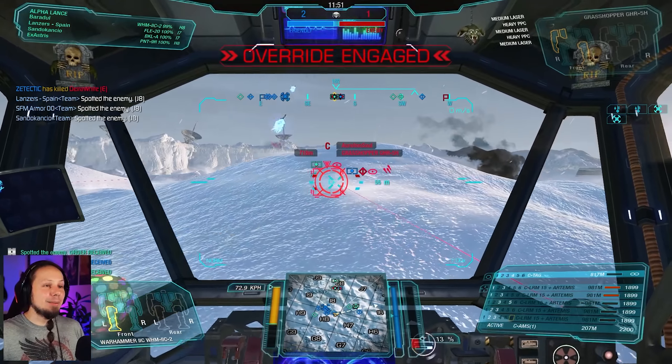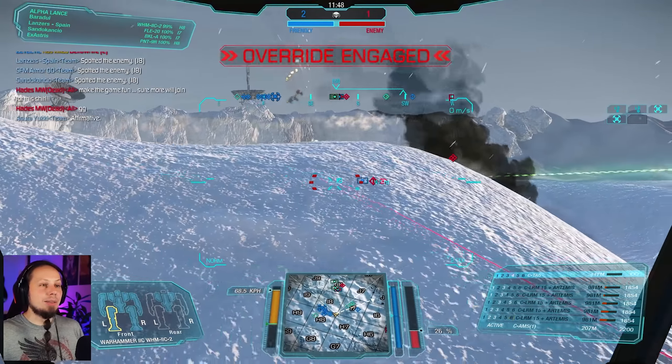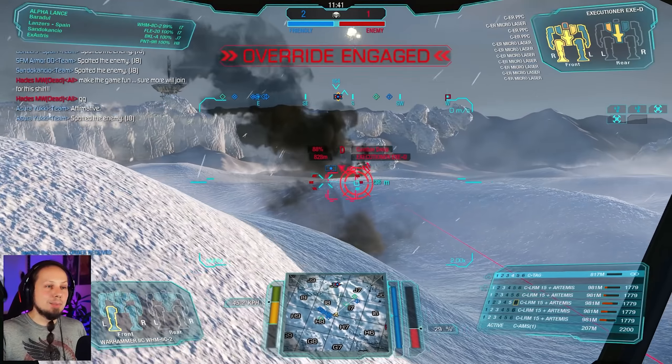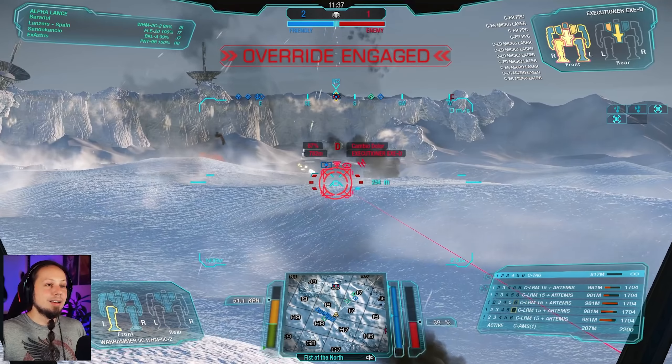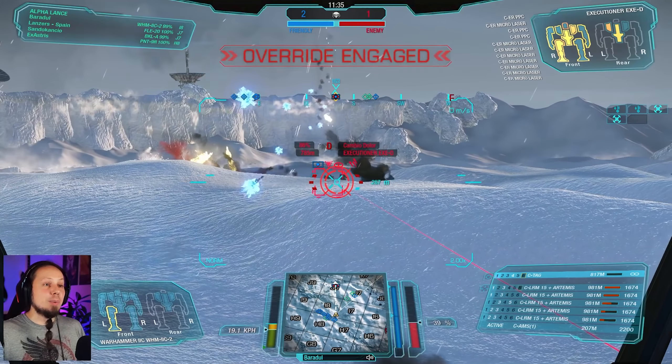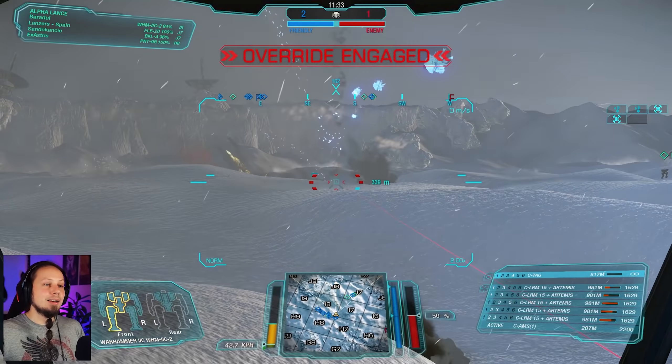I should probably take the tech guy. I'm on the Grasshopper now Charlie, we're going to circle around them — they have not enough execution on the back. Somebody's tagging him. I'm on Executioner now. They have so much AMS guys, we need to grind through it. I now know who picked Polar Highlands — it wasn't me, but this is so unreal.